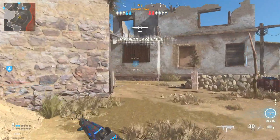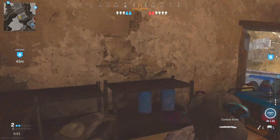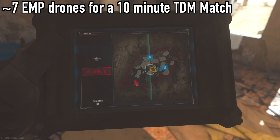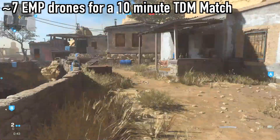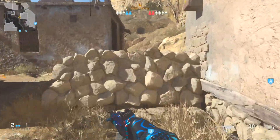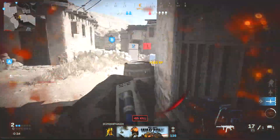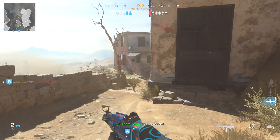Getting no kills in a Team Deathmatch game with Tune-Up and EMP Drone, you will get around 6.9 EMP Drones a game — we'll round that up to 7. So you'll get about 7 EMP Drones a game without even doing anything, just running around. However, if you do plan on getting kills, one kill is equal to about 29 seconds of time, so roughly 5 kills will get you one EMP Drone in a TDM game.